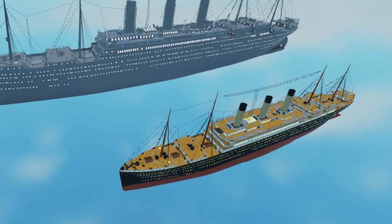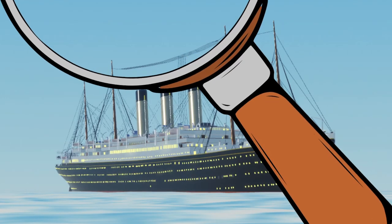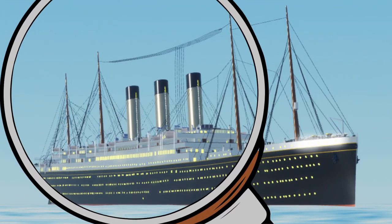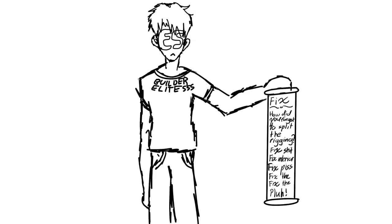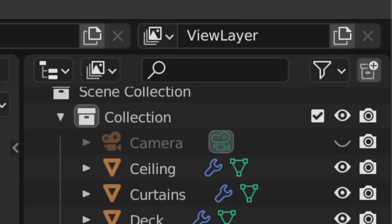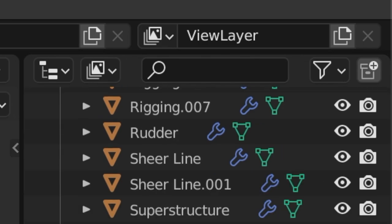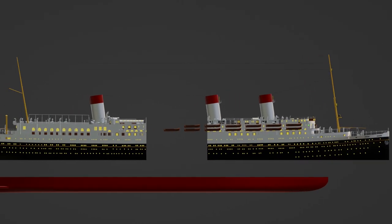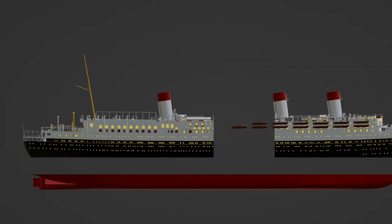Here, we finalize coloring and sizing. From here, Builder Elite will check over the ship for any errors. This can include little mistakes we made, such as parts of the ship not splitting apart correctly, or forgetting to color certain parts. When ships are put into Roblox, they typically are made up of 70 or so parts, and we and Builder have to check over each individual part so that the ship is compatible with Tiny Sailor's World.